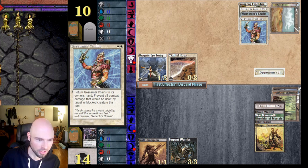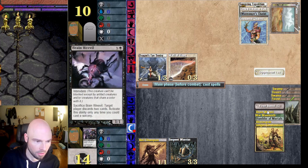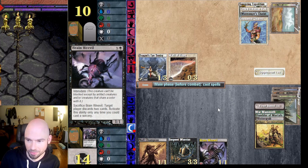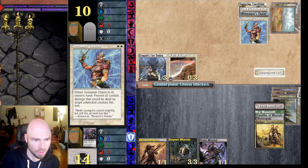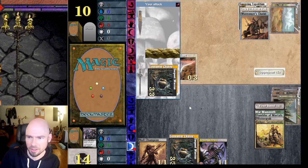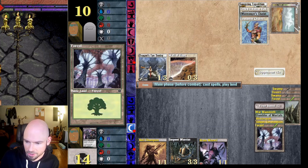Let's see if we can get Brain Weevil through to get her to discard some cards. A Serpent Warrior — she can use this again, but that's not going to bounce the creature to my hand. Let's send it through, because if they replay that it's their whole turn — they only have two mana. So I kept them from putting anything else out.